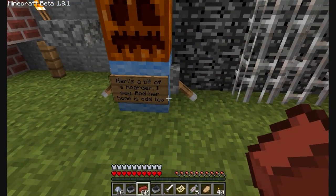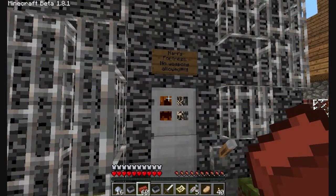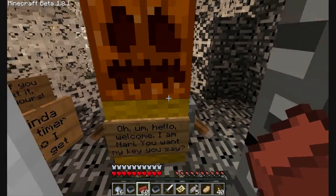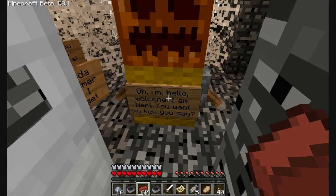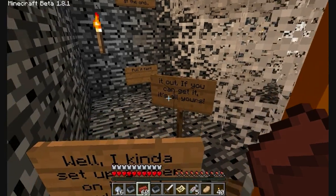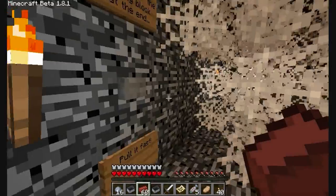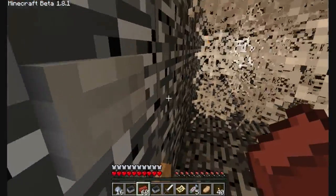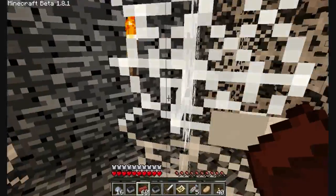Nari is a bit of a hoarder, I say. And her home is odd, too. Nari's fortress — no weapons allowed. Hello, welcome, I am Nari. You want my key, you say? Well, I kinda set up a timer on it so I wouldn't get it out. If you can get it, it's all yours. Oh lord, a spiderweb maze? This is not fair.